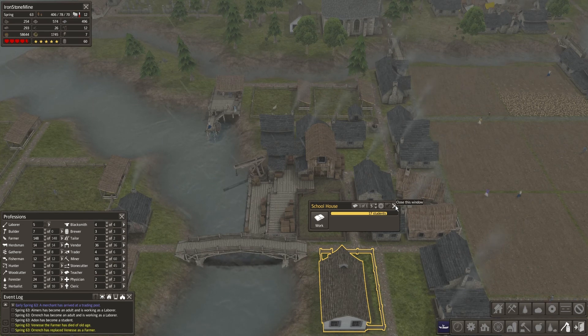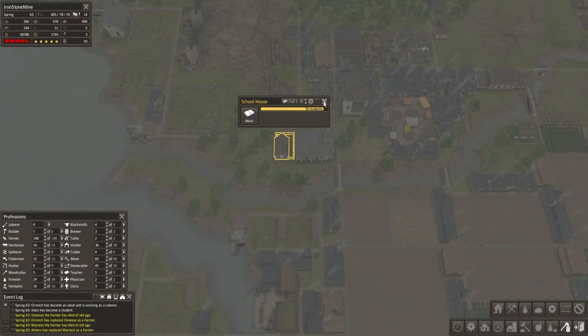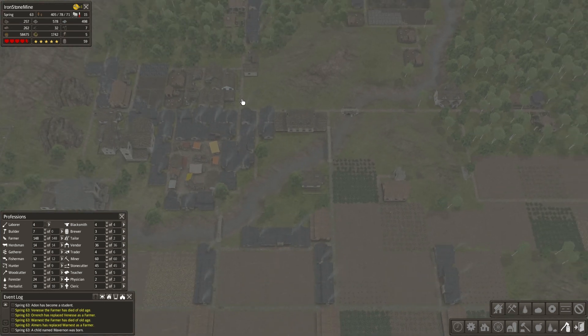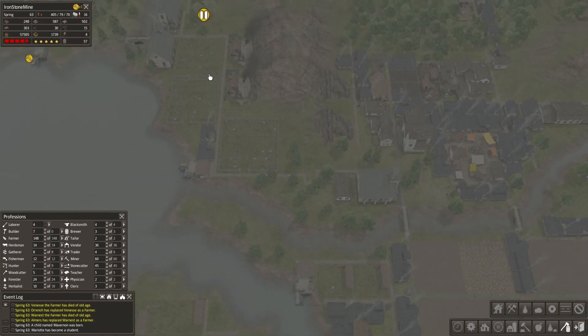There's only 17 here, which means I should have five schools. This is one, two schools, three schools - are you a school? Four schools. Five schools? Yeah, I think I have five schools. So I can have up to 100 students. I'm not at the limit yet, so I don't have to worry about it quite yet.